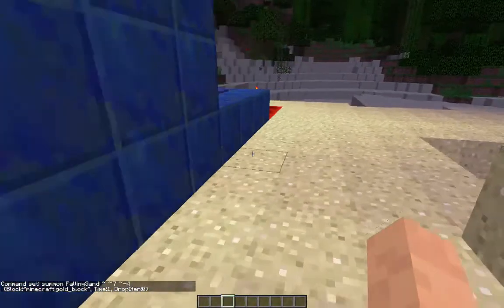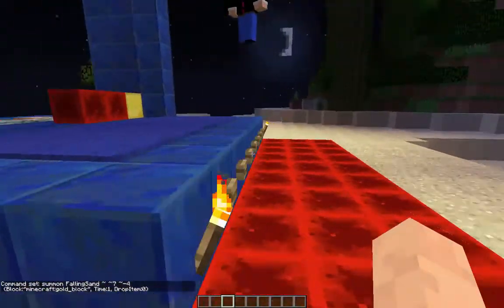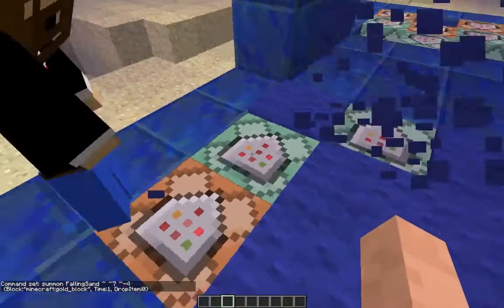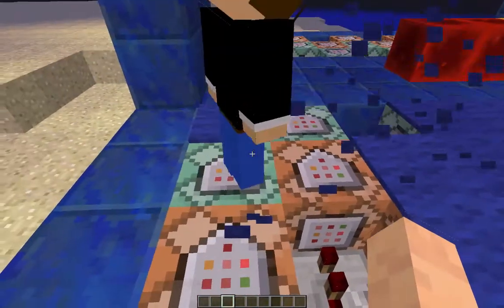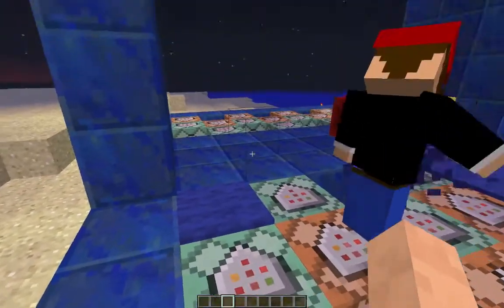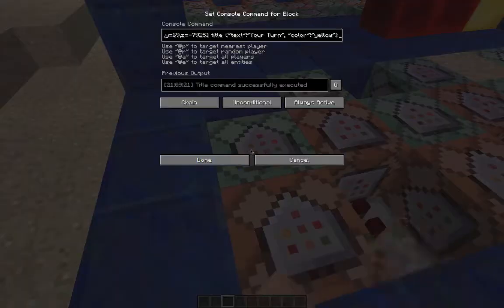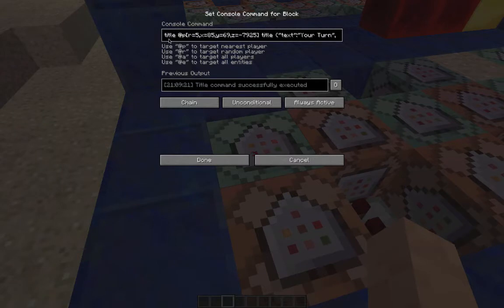If I go around to the other side, it's exactly the same apart from the title block on this side. It's looking for a player within a certain radius of the opposite side of the board - that's the only difference. We've put the title to the nearest player within a radius of five of those coordinates - the other side of the board - to say your turn.